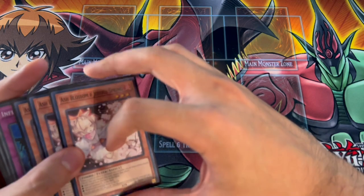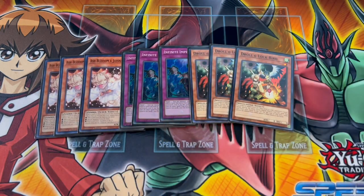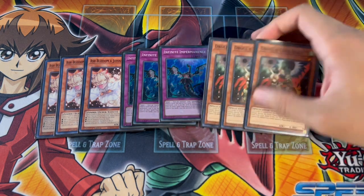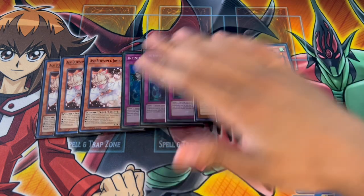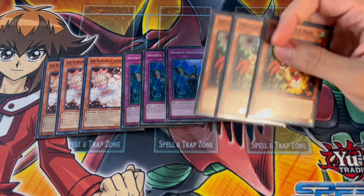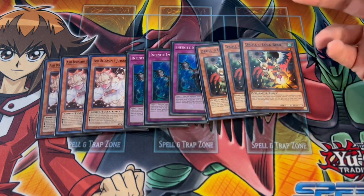For the main deck hand traps, we're playing three Ash Blossom, three Imperm, and three Droll. These are the most important hand traps in today's format, so playing nine is the perfect number. A card in the side deck that could replace Droll is Super Poly — it's up to personal preference. Personally I think main decking the Drolls makes more sense going into Duelist Nexus, but that could change. Regardless, nine hand traps and/or board breakers is really really important in this deck.